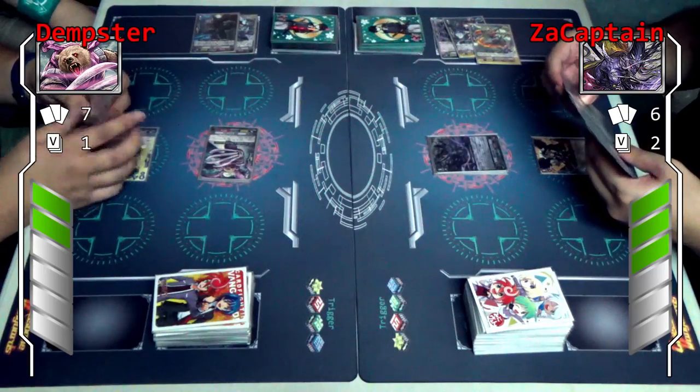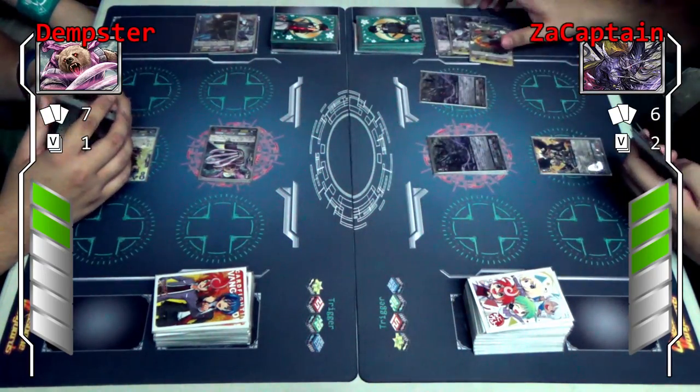I have to try and call something. Call your heal triggers. I'll call not Yasui — actually, I'll call Yasui.